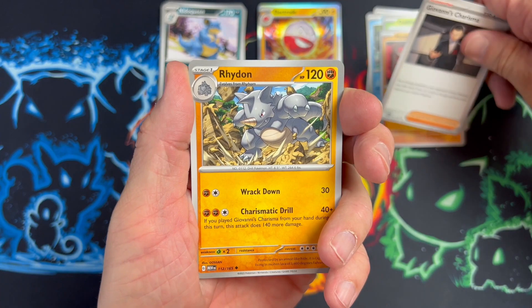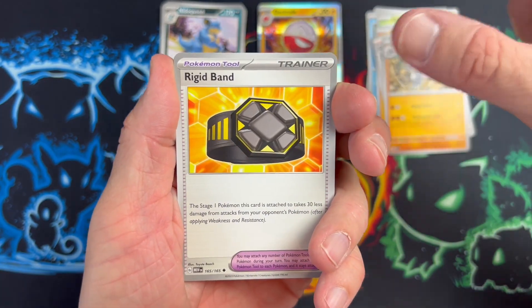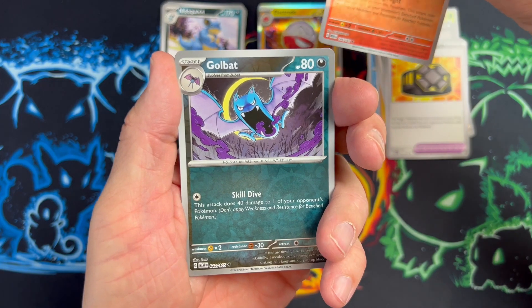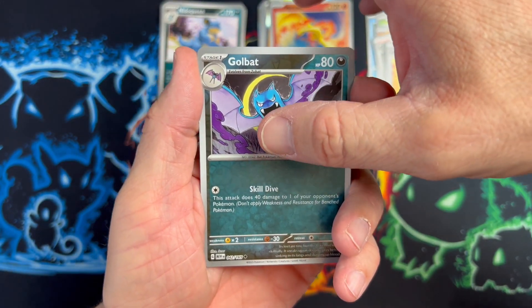Magikarp - looks like it's giving an invisible person a fist bump. Giovanni's Charisma. Ride on - Rigid Band. Moltres reverse. Golbat reverse. Is it going to be a cheer or is it going to be a fart?